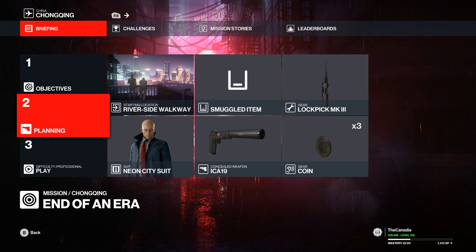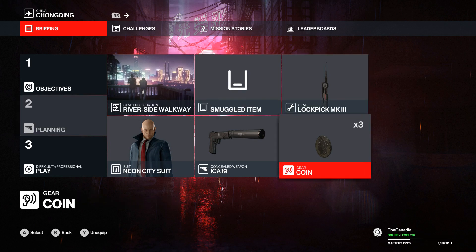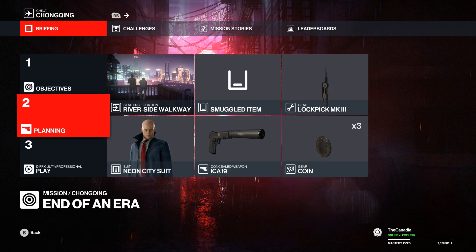Hey everyone, it's non-CanadianCanadia back again to show you the Versatile Assassin achievement on Chongqing. First up, you're going to want to load out your lockpick, coins, and pistol for these achievements.